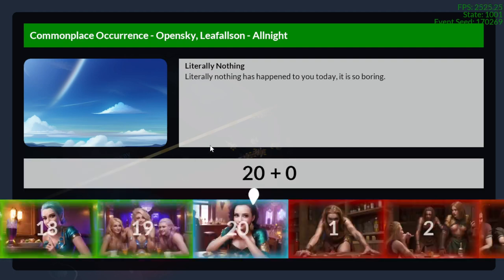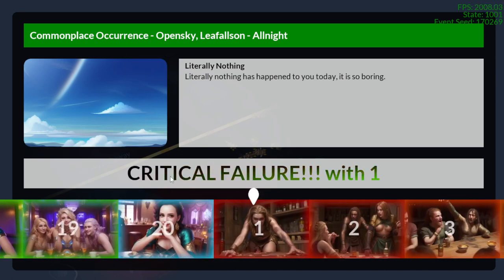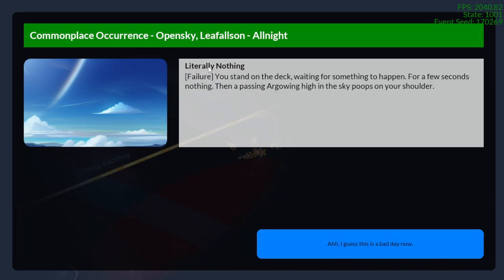So whenever you roll, this roulette wheel comes by. Got a critical failure. So literally nothing — failure. 'You stand on the deck waiting for something to happen. For a few seconds, nothing. Then a passing Argo Wing high in the sky poops on your shoulder.' I guess this is a bad day now. So that's what happened during this event.